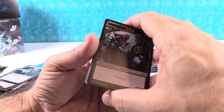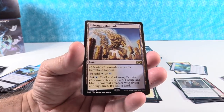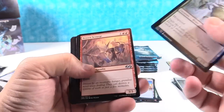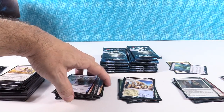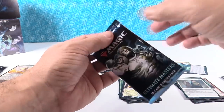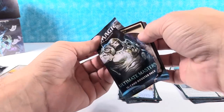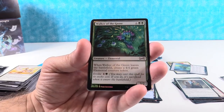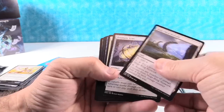This box is turning out pretty well. Celestial Colonnade - all right, great man land! We were running around getting Stirring Wildwoods in the past two boxes, and I think we got Creeping Tar Pit in both boxes too. So Celestial Colonnade is definitely a step up - that's sitting at right about $19. Sublime Archangel - gotten that one in the past couple boxes too.